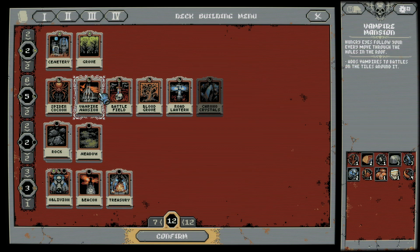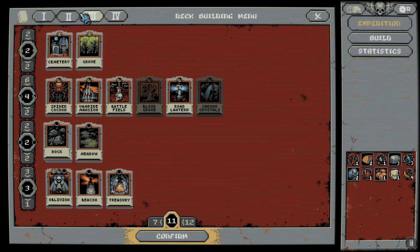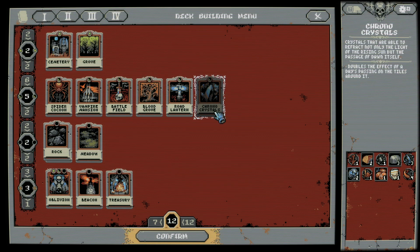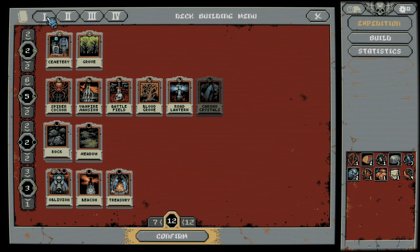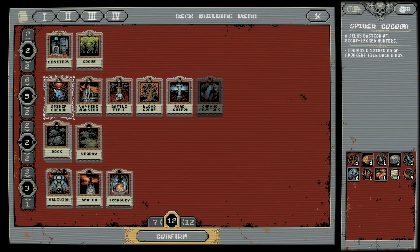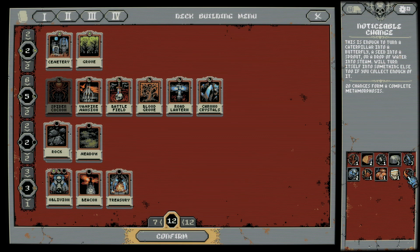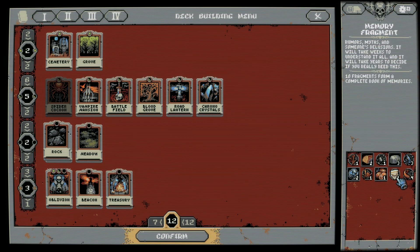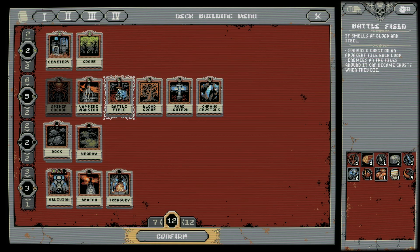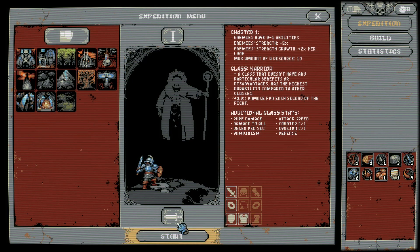I still don't understand what the circles on top mean. Let's turn off the spiders for now and go with this deck. I imagine this gives you different things - maybe these drop different items that you might need to farm specifically. Let's try that. I don't think I can change anything else right now, so let's just go ahead and start.